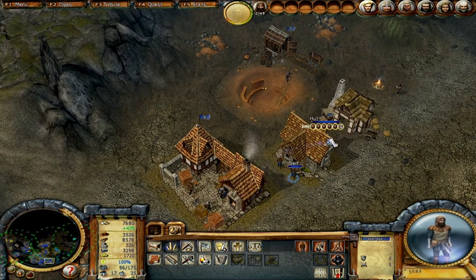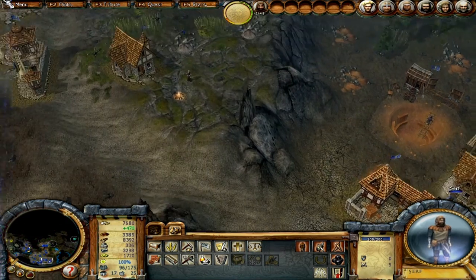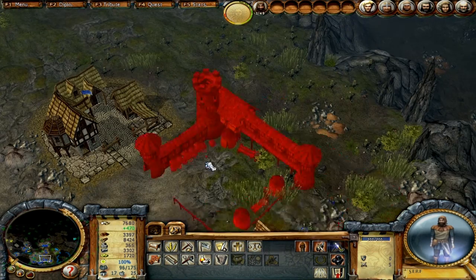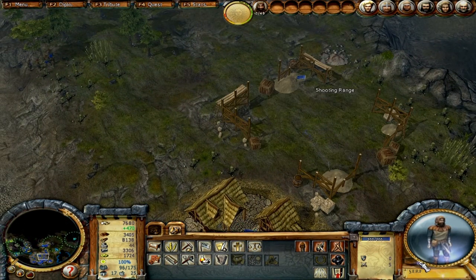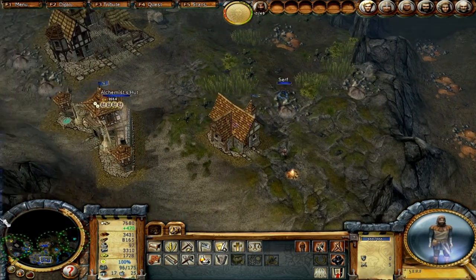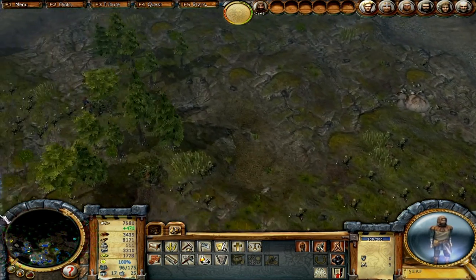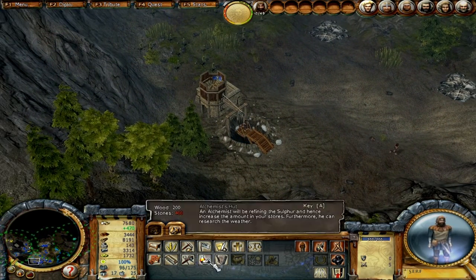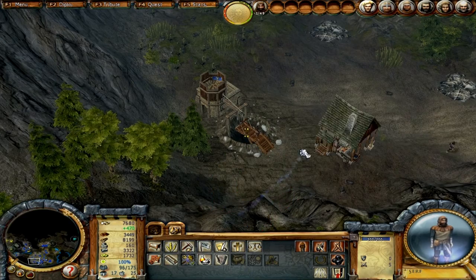Let's have you build a farm. And I would like to build a shooting range, because we need to start turning this around on them. And I would like to come over here towards our iron pit and get us a smithy going.